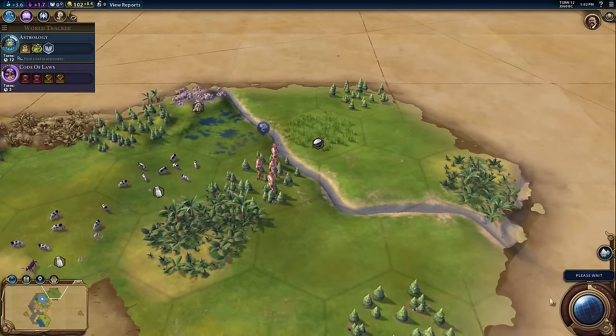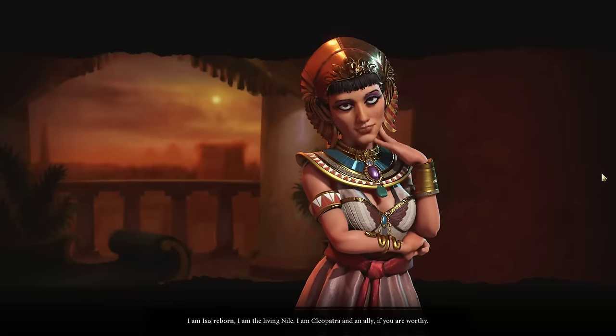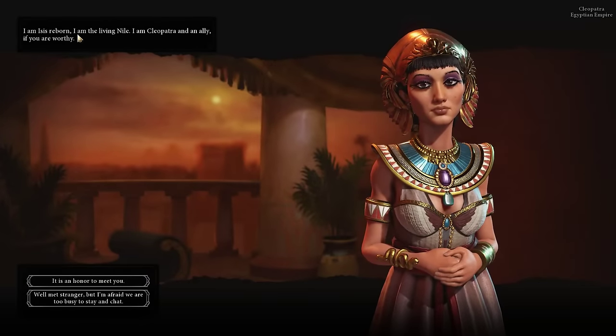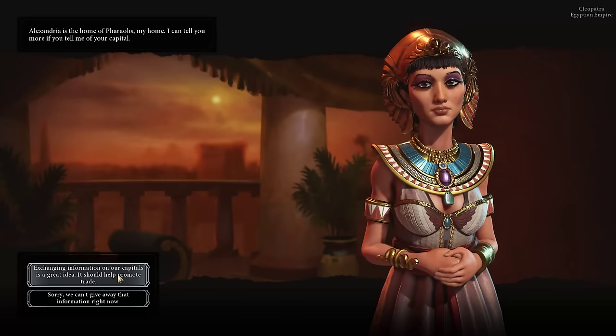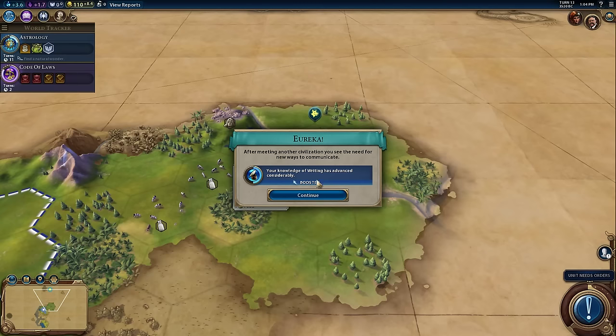I just met my first neighbor — it's Cleopatra of Egypt. How we respond here will affect our early diplomatic relations. We could be rude and she would not like us as much, or if you're itching for war you'd be happy to lure them into attacking you while you've secretly been massing an army. But we're going to be nice: it's an honor to meet you. She wants to exchange information on our capitals. That does give them a little more information about where you are, but generally it's not that bad — they will find you at some point by exploring. And because we met a civilization, we got a boost towards writing.